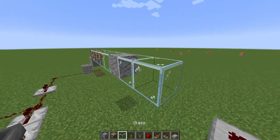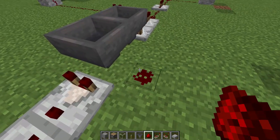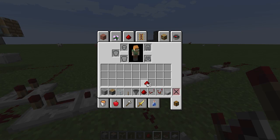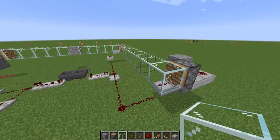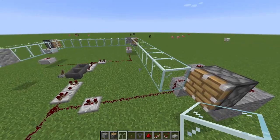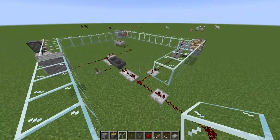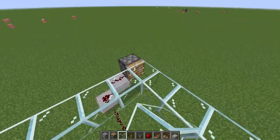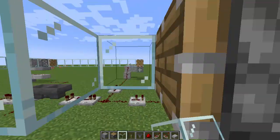You can use any block for the moon — I prefer using that block. Before you finish the ring, place a redstone dust and run it into a lever. You can add as many moons as you want but they have to be a different block than glass. I'm using glass because you can't push things through air without piston extenders. You have to leave a hole on two of the pistons — one on a corner and one on the opposite corner.